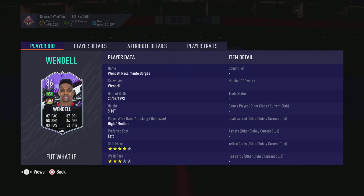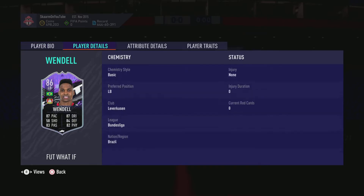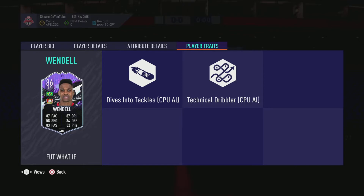If you aren't aware of how What If cards work: from the time of the SBC release, Bayer Leverkusen have to get one clean sheet out of their next five games for this card to be upgraded to an 88-rated card. If they fail to do so, this card would not get upgraded and he would remain an 86-rated card for the remainder of FIFA. Apart from that, onto the player traits — he does have the dives into tackles trait, which is honestly pretty good on a defender.